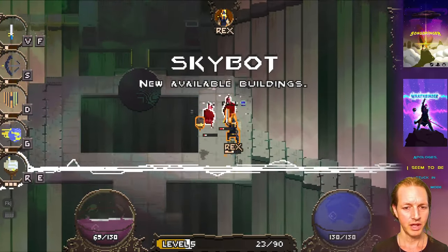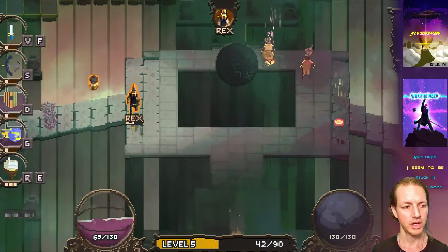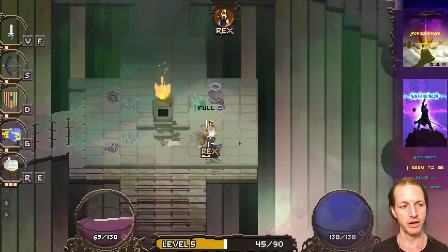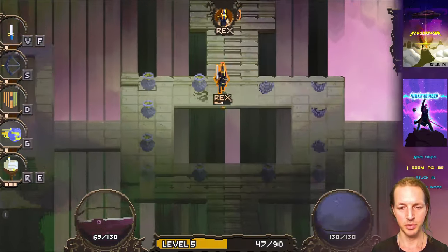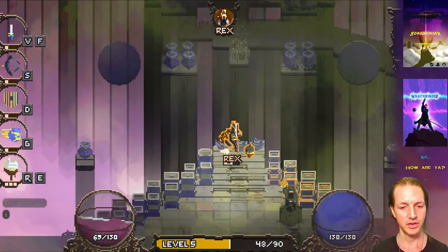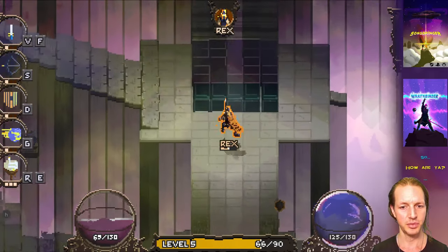Maybe you want to be a ranged fighter and upgrade your boomerang or bow ability. The boomerang and the bow are still choices, but when you choose one of them that's the item you have for the rest of that match — if you choose the bow you're stuck with the bow, and if you choose the boomerang you're stuck with the boomerang. They're both really powerful ranged abilities, either one is going to be cool and fun to play with.